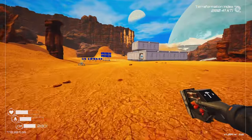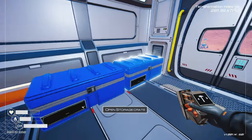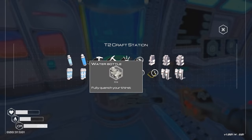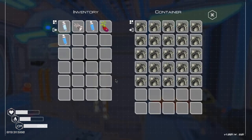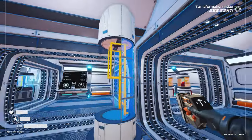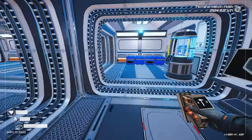I certainly wouldn't mind a nuclear reactor — it's just going to be very expensive. Let's drop these ice chunks and put the iron in here so we can do some serious building. That's the reason I basically just extended the base here. I also started working on a second floor — I'll probably have windows all the way around.